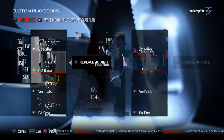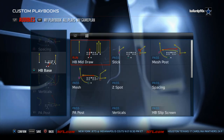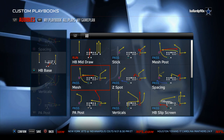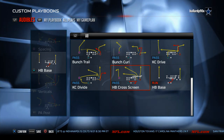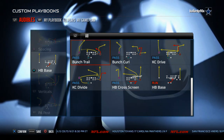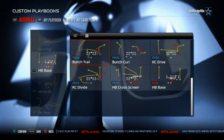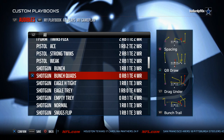It has a Shotgun Bunch with PA posts, halfback base quick audible, and mesh — all the favorites. The only thing it doesn't have is the counter, which is in the Packers book. You have to decide whether you need the counter or can get away with being more pass-heavy. It has better passing plays than the Packers playbook, in my opinion.